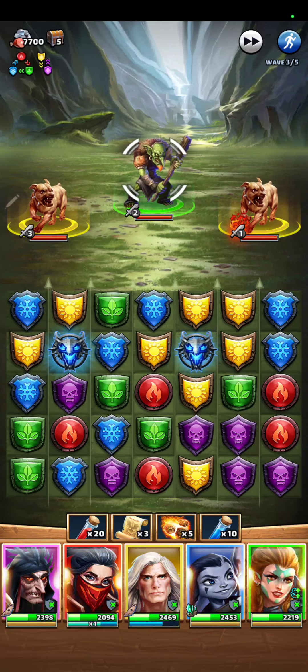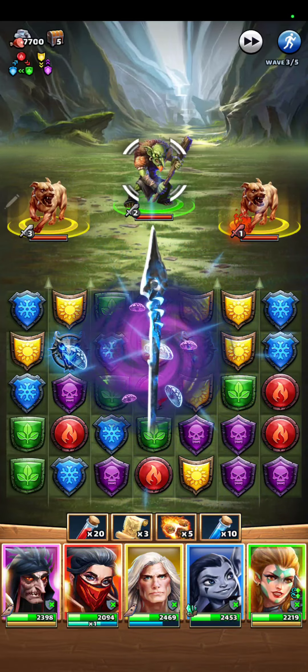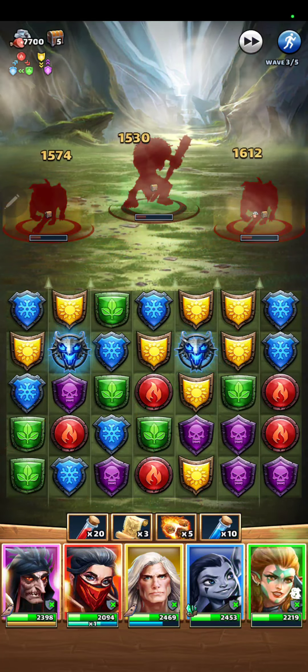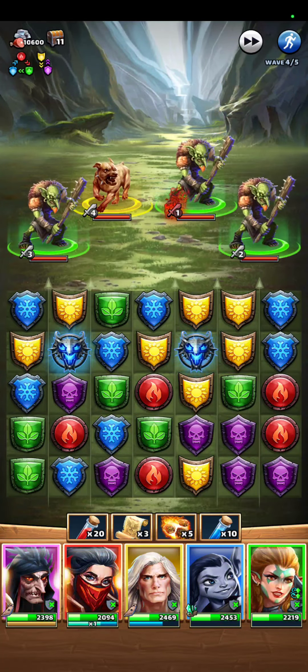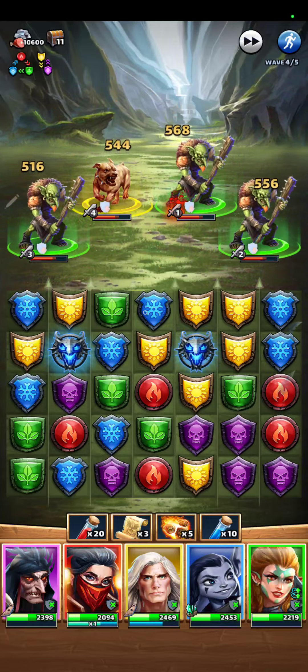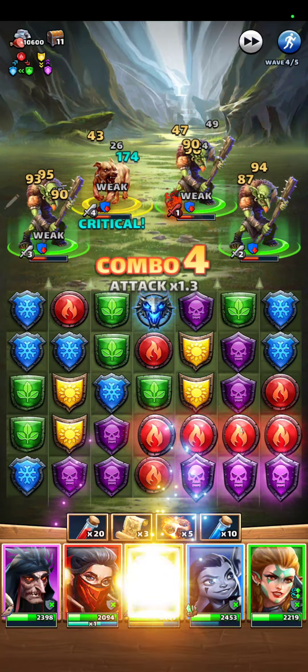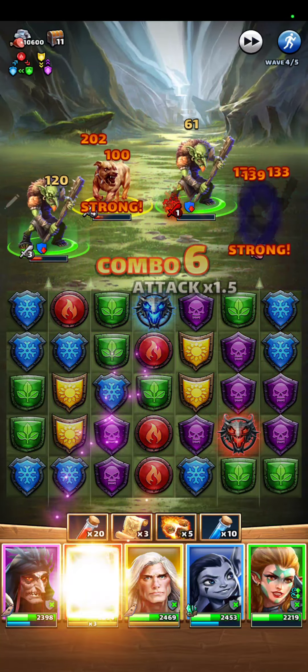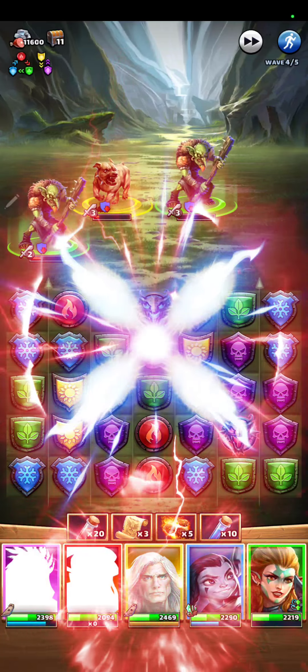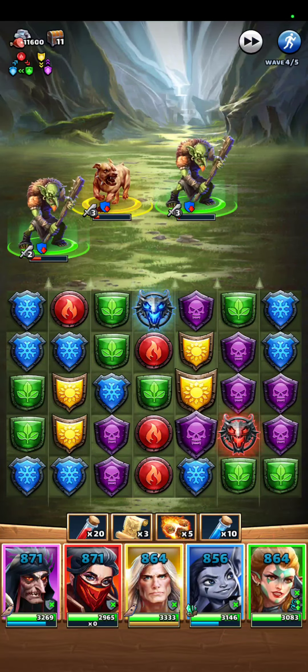We're barely in wave three. Garnet type — that 3x charge — so we'll just set off that boosted healing. Look at cool level: 3,300 HP. Love it.